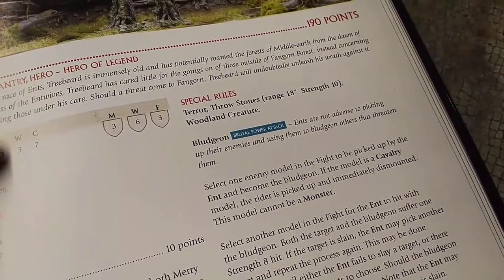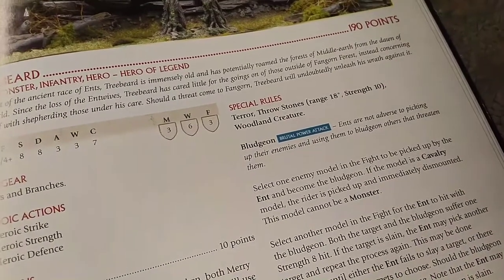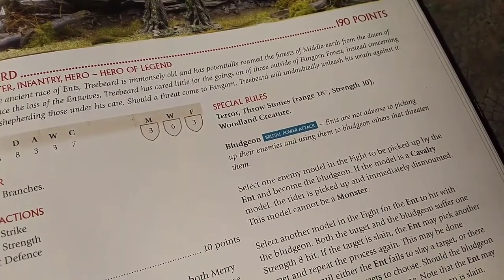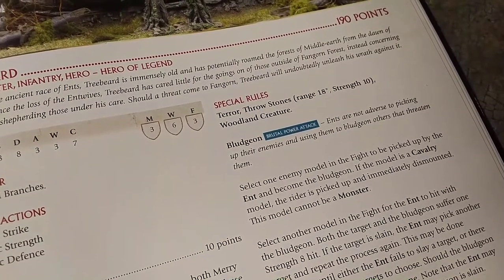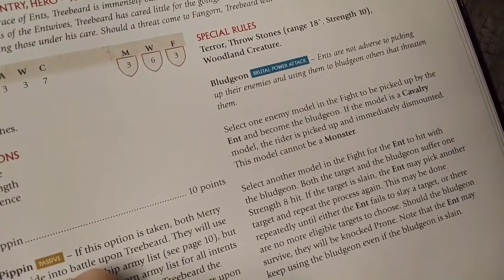Special rules: Terror, of course, since he's a monster. Throw Stones, as mentioned before. Woodland Creature, because he's a tree. And Bludgeon — his special new brutal power attack, which cannot be used against monsters, but against infantry it's brutal. You essentially pick up one model and smash him into his comrades.